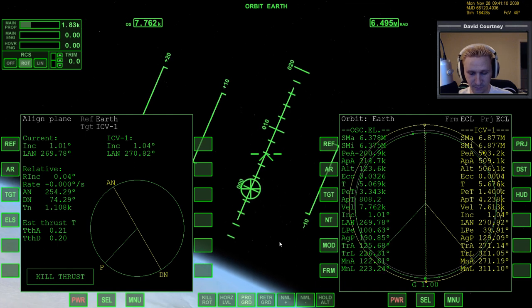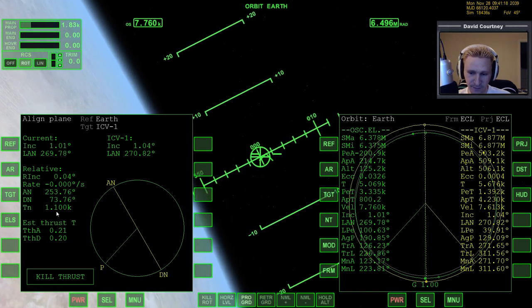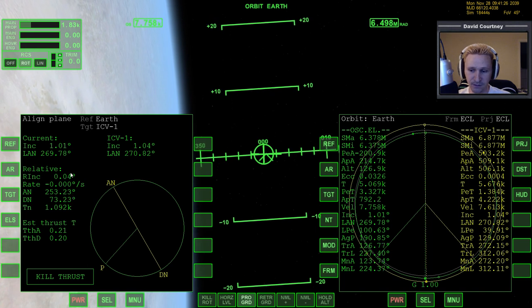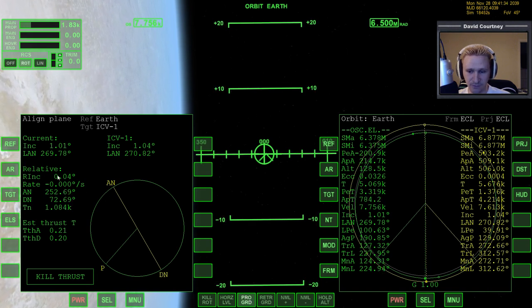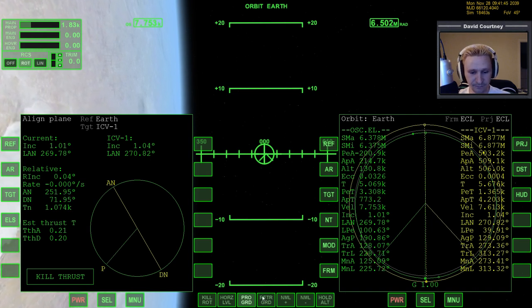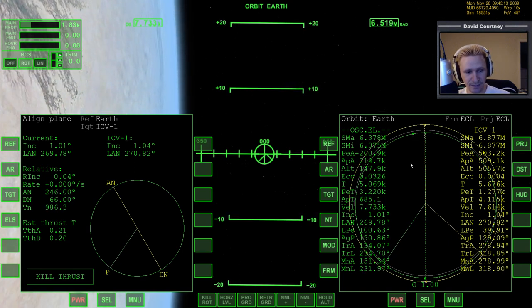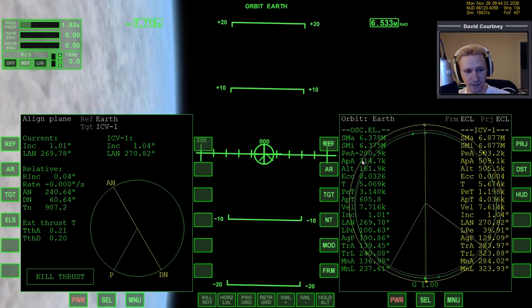Let's go to the prograde position. Coming up to the apoapsis in 800 seconds, but the time to the node is 1,100 seconds away. That means I will be able to circularize the orbit before I even consider worrying about the plane alignment difference. At the very least I want to bring the other side up so that I'm not going to go around and crash into the atmosphere. But since the target vessel is quite a bit higher, we may want to bring up the other side a little bit more.